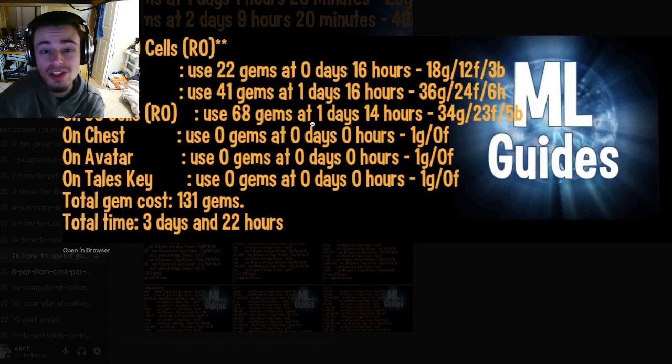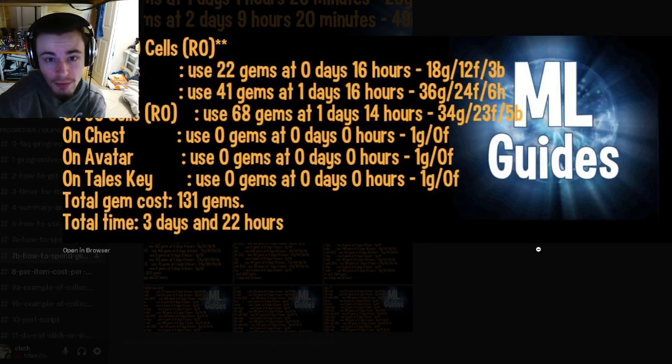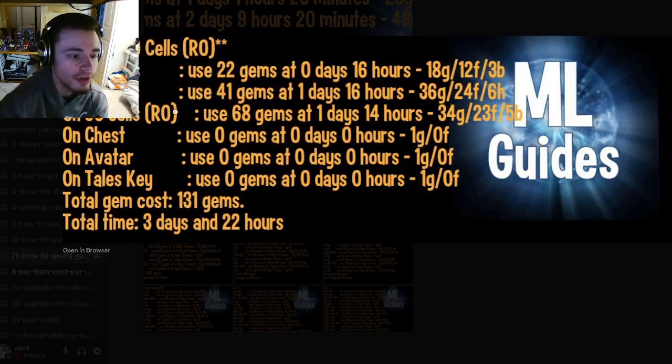You'll actually need to spend gems on these nodes at certain points after collecting a certain amount of stuff. On the first node at the 20-cells mark, you will want to use 22 gems — 16 hours into the event — after doing all of your collections every four hours. Then you will want to spend 41 gems at one day and 16 hours after that mark. Then use 68 gems at the one day and 14 hours mark after the previous spend, and you will get the monster at rank zero.